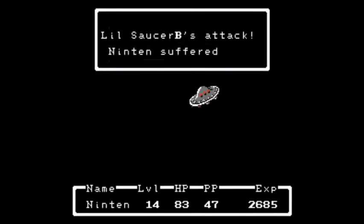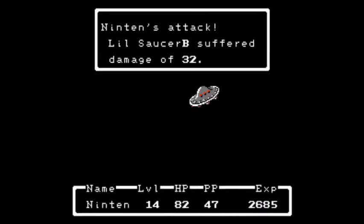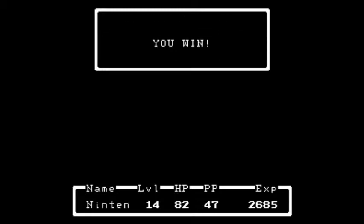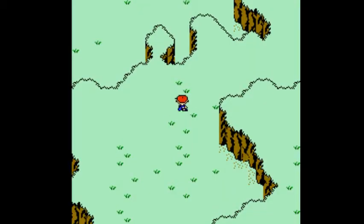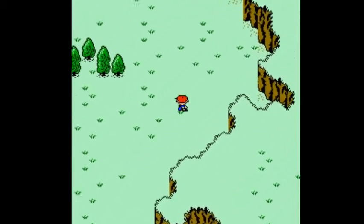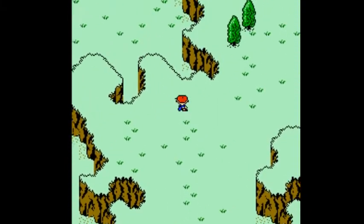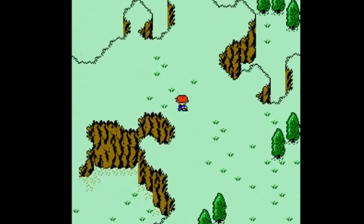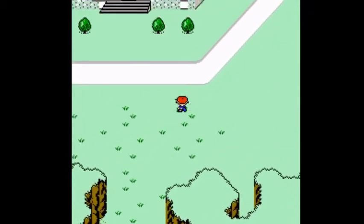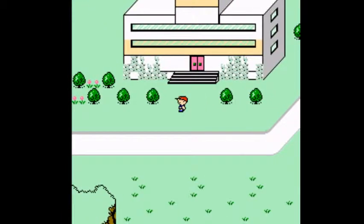These fights are so pointless — you're just doing one damage. Now give me my experience. There's one enemy here that even with these level ups and the gold ring is still going to be very annoying, and that is a bear. But we didn't run into one. Now we're up in Merrysville, as you can see on the map, and we're going to want to go into this building right here.